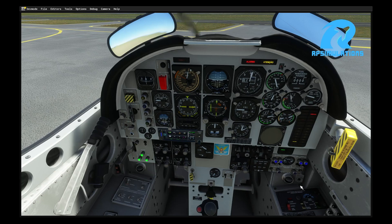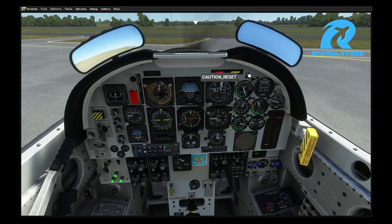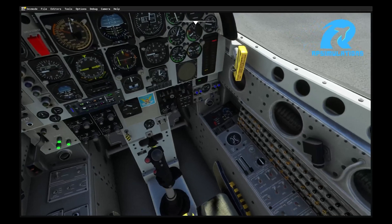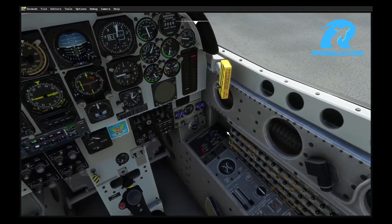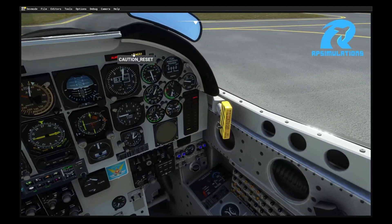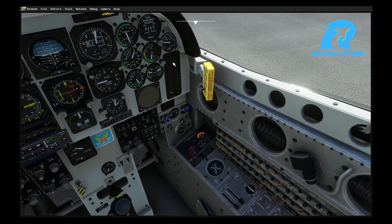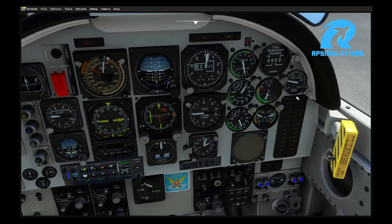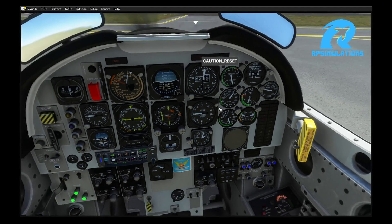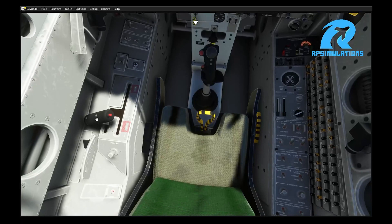Some people are asking why the alarm is still buzzing. The problem is that we set up all the main systems, but the air conditioning and the oxygen pressure are still off. To turn off the alarms, press once — but it's still on. Let's turn on the oxygen so it will turn off the light, then go to the air conditioning system and turn it on. This will stop the alarm completely.